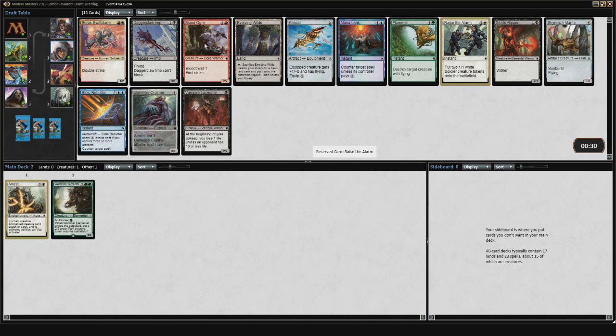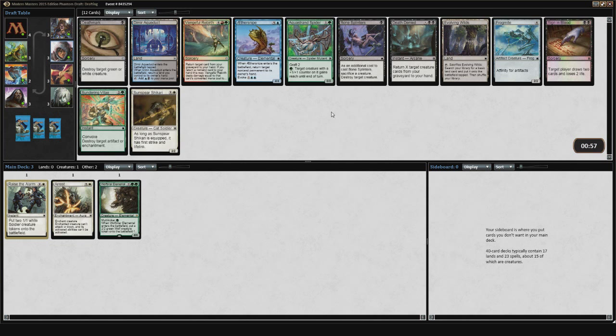Blood Ogre kind of fits in a bunch of decks but he's best in the Bloodthirst deck. Vampire Lacerator is kind of filler for that deck. There's a Daggerclaw Imp, which is an okay card, Borrowed Swiftblade, which is obviously good in the red-white double strike deck. There's a Skyreach Manta, which is always great in the five-color deck, but that deck doesn't really want for Skyreach Mantas. And there's an Evolving Wilds, which is a sweet card in the five-color deck as well. Pretty happy to be picking up a Raise the Alarm there.